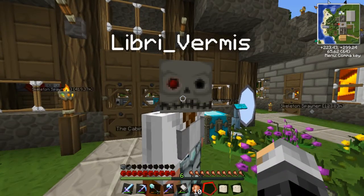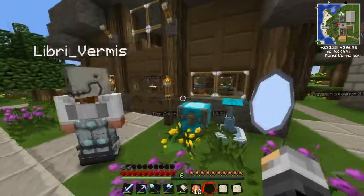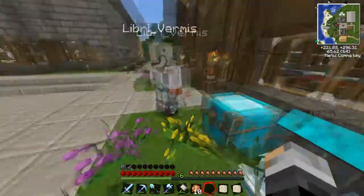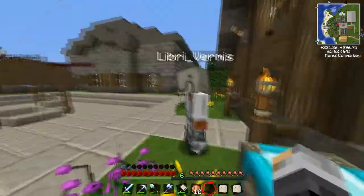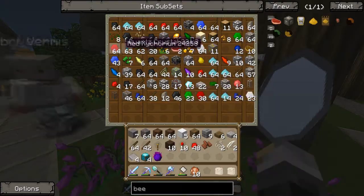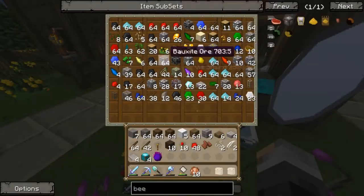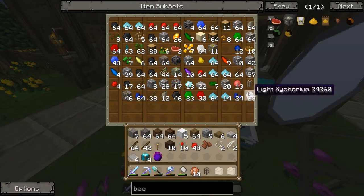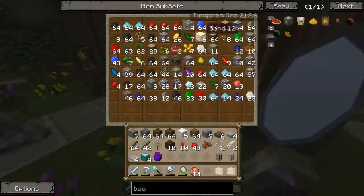Before we actually get into bees, I just want to quickly show something. You know the Twilight Forest where we had the quarry set up? I transferred all the good stuff into this chest here, over to here. So you know how I said it will all go in one chest? I put down a chest and transferred all the stuff across. This is all the stuff we got back from the quarry, apart from the pipes. In between episodes I'm going to smelt all that stuff and turn it into good stuff.